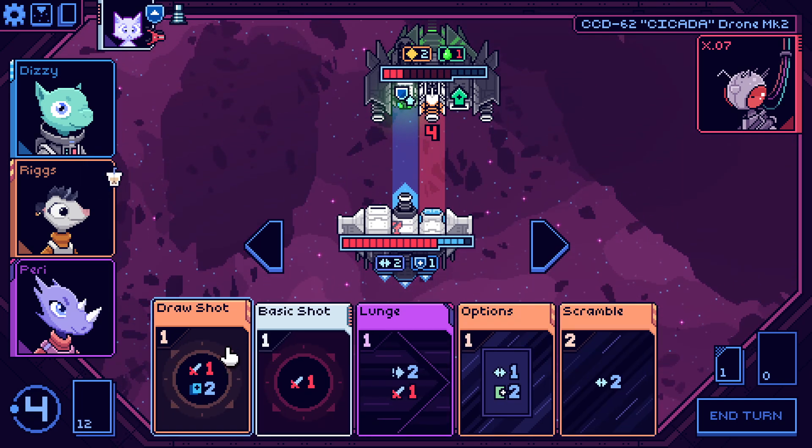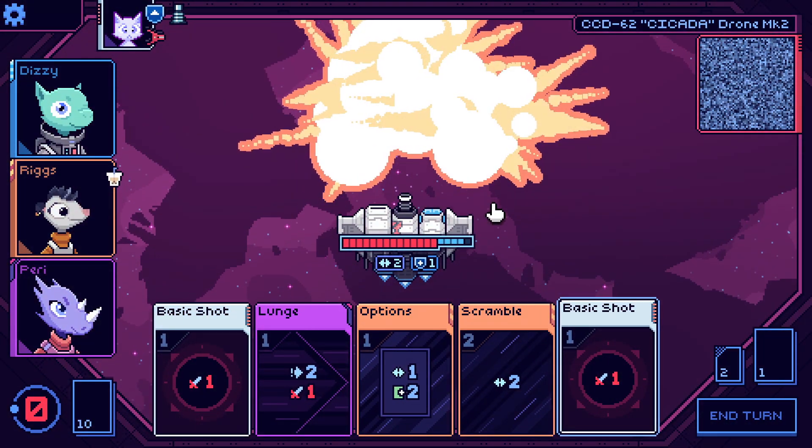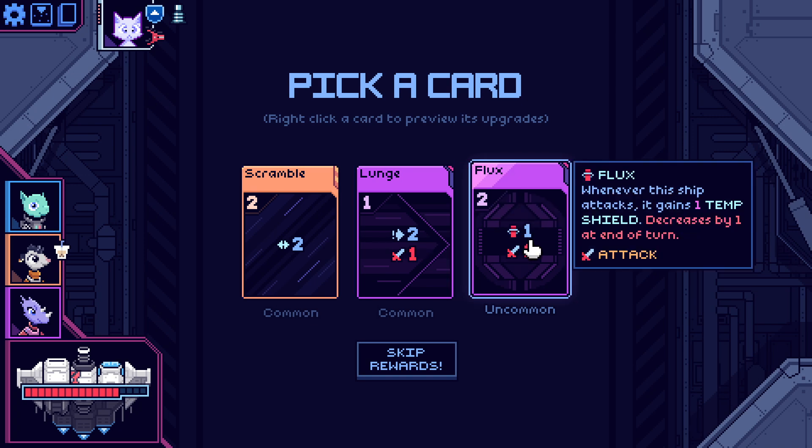Dead, dead, dead — very dead. Scramble always to the right. Flux — whenever the ship attacks it gains one temp shield, decreased by one at the end of turn. One temporary shield — it's really expensive. Right now that really only means I can play like maybe two, so three damage and two shields, which isn't the worst thing ever. I do think I just want another scramble.